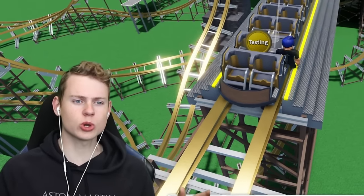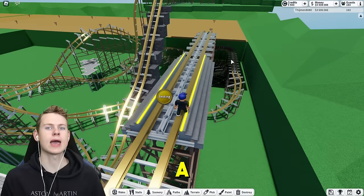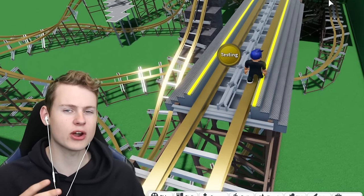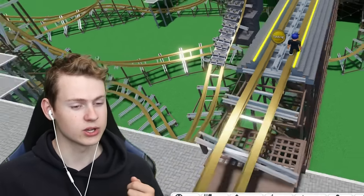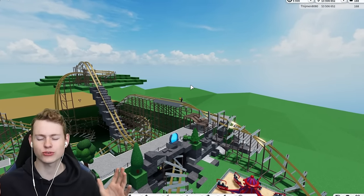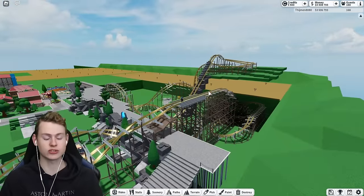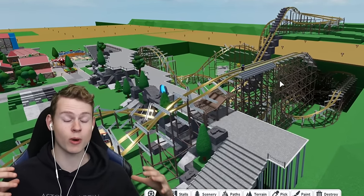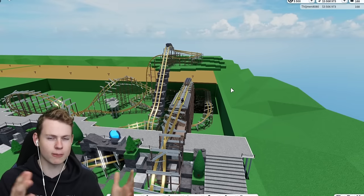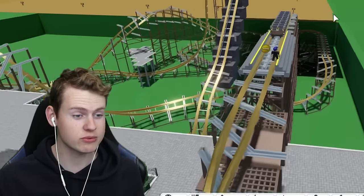I want to do something more special than just a standard box for the station. I want to build a castle, but the castle is not going to be very normal. From the left side the castle is going to look all nice, very completed and in one piece, but on the right side the whole castle is going to be one big ruin, just completely broken down. So we will have two builds that become one big castle, which is hopefully going to look very good.